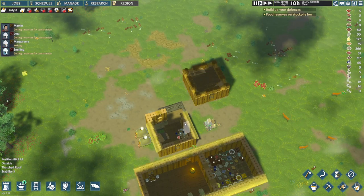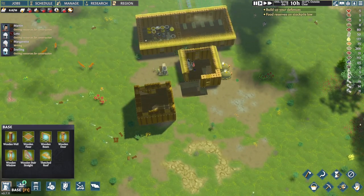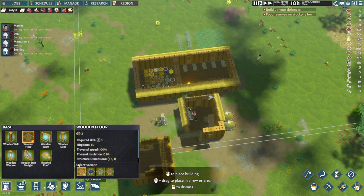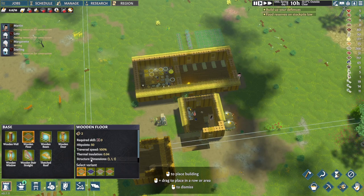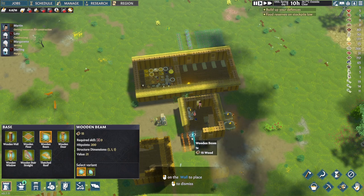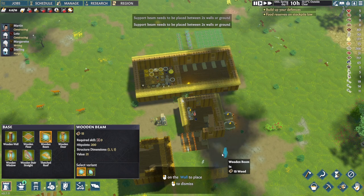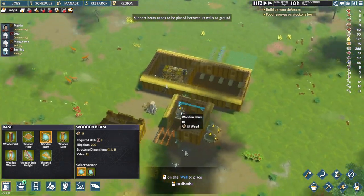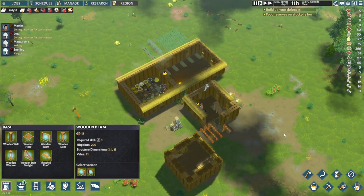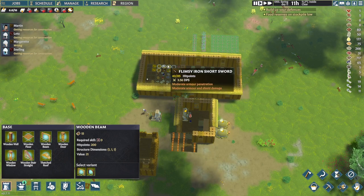We need a crafting table. Let's see if we're able to put a floor down here now — no. Maybe if I put beams here, I should be able to put the floor in. To the two walls. I think I'll be able to put the floor in and then finish the house. Then we're going to make a link between these two.